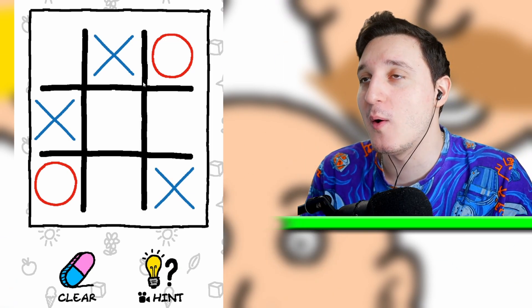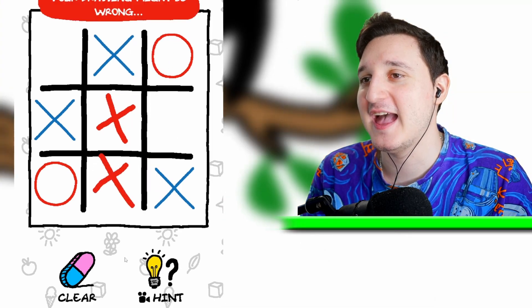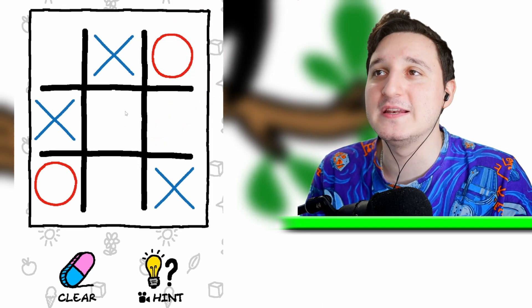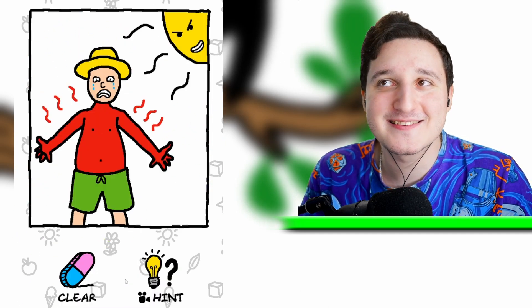It's the XO game! So how do we beat this? Let's draw an X here and an X here. It doesn't work like that? Okay, let's draw an O. I know what we need to do — we need to draw an O right over here. Boom! That was actually super easy.